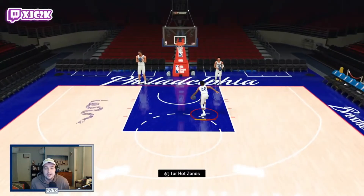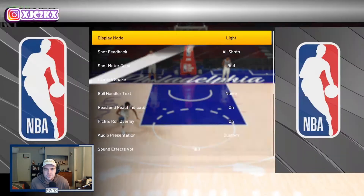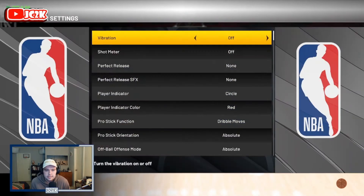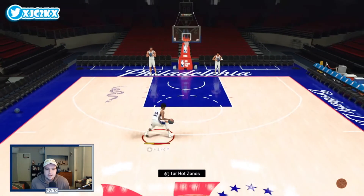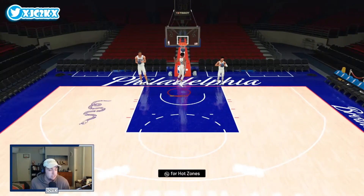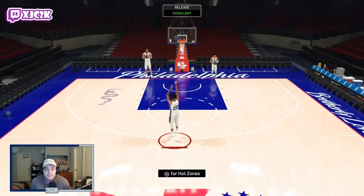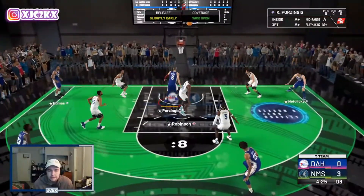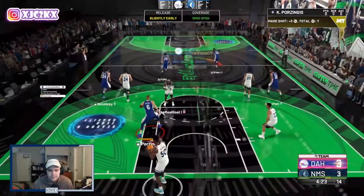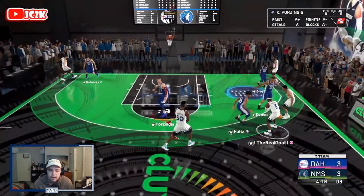I wish he had Hall of Fame handles for days, but other than that I think he's going to be really, really good. Let's hop into a game and see what Markelle can do. This dude's got a really solid squad, to be completely honest — he's got D-Rob, Bob Natelicki, Desmond Bain, Mikal Bridges, and Steve Francis. So a pretty comparable squad to mine, though mine might be a little bit better.